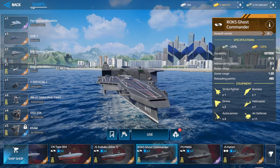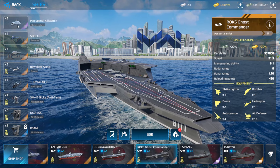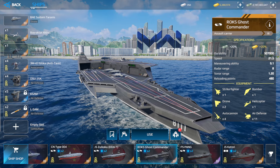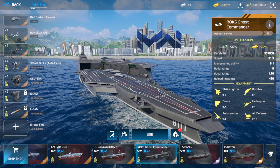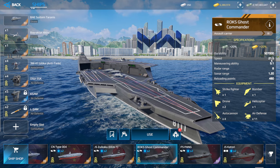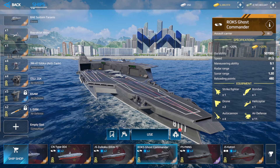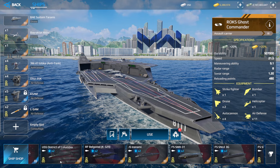This is the first ship you can get from this gacha. It has one strike fighter, one bomber, two drones, one helicopter, four auto cannons, and four air defense slots — two of which are locked. The stats are: durability 507,000, speed 21.5 knots, radar range 8, sonar 1.20, and reloading point 480. This is the carrier you can get from this spin.